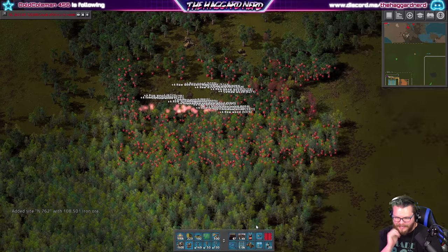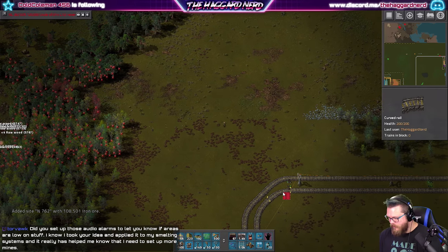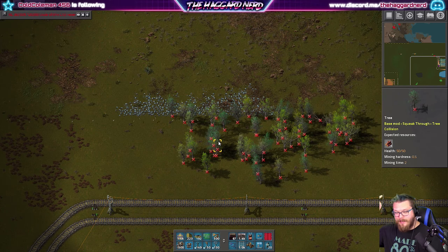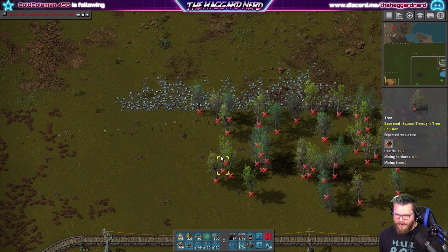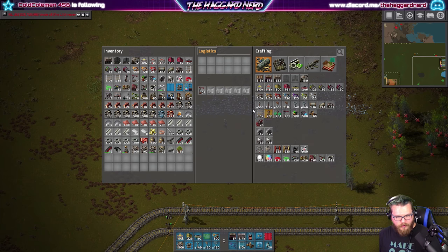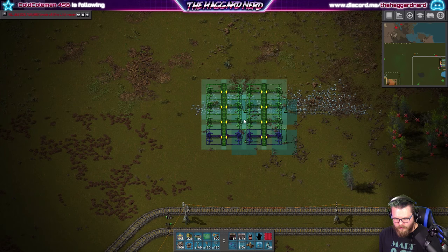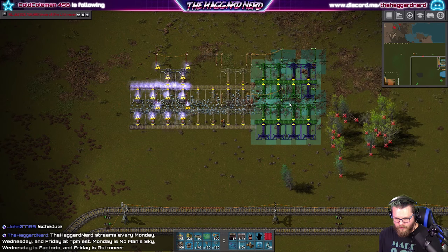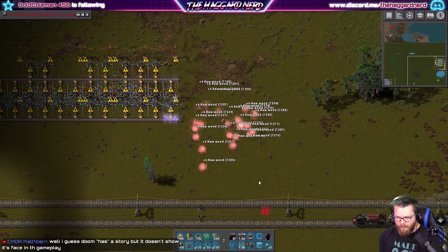I'm actually thinking maybe instead of focusing on getting the stone — once I need stone I'll put that down — but I definitely need ore, so let's go get that situated. Set those audio alarms to let me know when the areas are low. Yeah, that would not be a bad call. I think I'll just do it as I come across them or as I start building. I need my blueprints for my quarry. Because Doom has a story but it doesn't show its face in the gameplay — yeah, maybe, who knows.